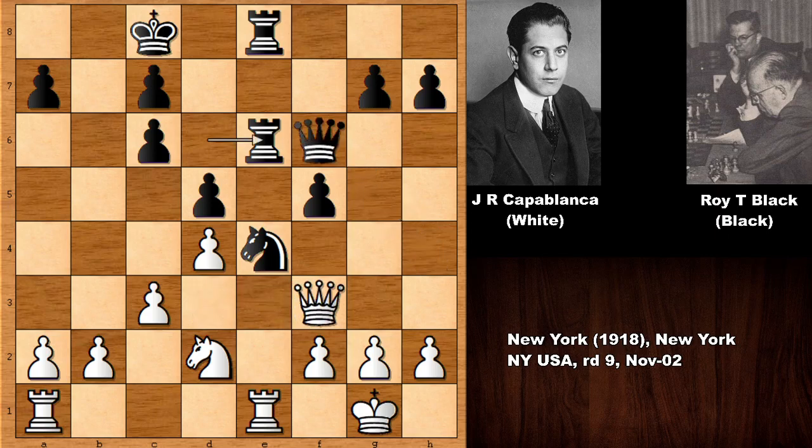So, queen to d3 by Capablanca, defending queen to h4, attacking on f2. So, defending — lifting the rook up — and knight takes on d2.